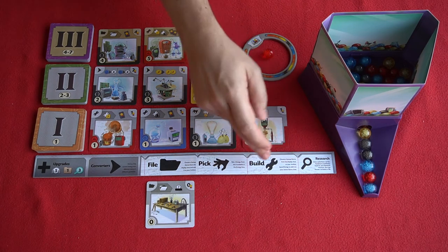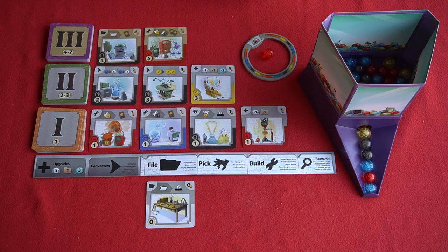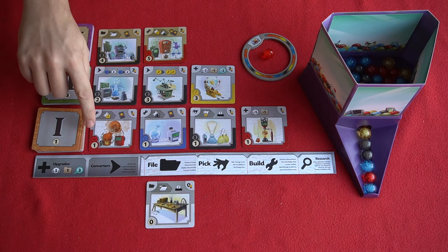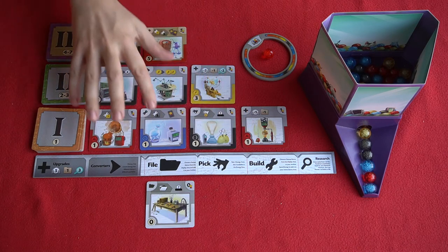You can build, and building is the primary means by which you're going to be gaining points by the end of the game. You can build any gizmo that you can see face-up in the communal area or one that you've previously archived. To build you're going to need a number and color of resources that can be found in the bottom left-hand corner of these cards.